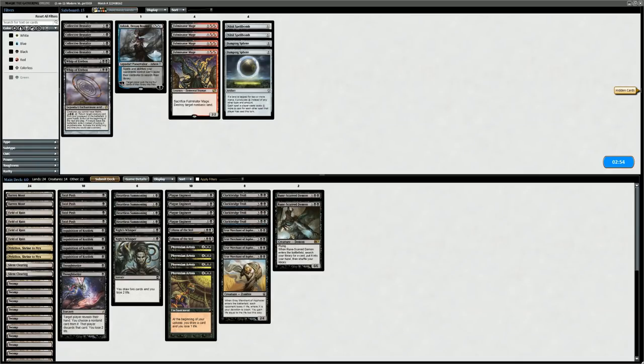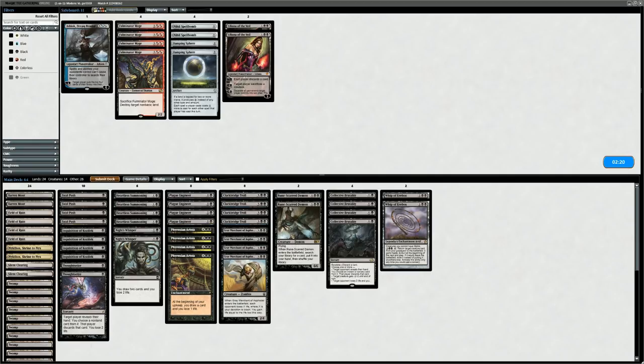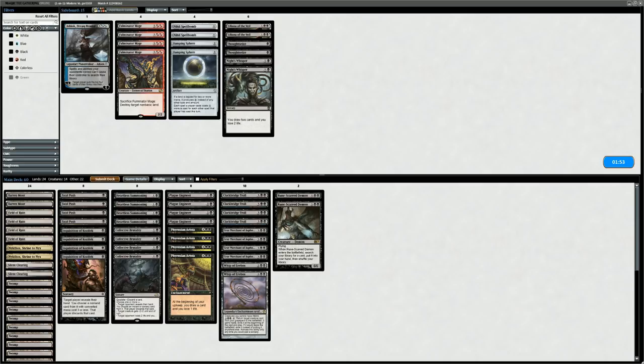Collective Brutality can't hurt. Could even consider Fulminator Mage to destroy lands that turn into creatures, and Whip of Erebos could be serviceable. Phyrexian Arena is okay to keep. Liliana is pretty poor since the opponent tends to go wide. Could shave two Thoughtseize though opponent has high-impact four mana cards like Experimental Frenzy that Inquisition can take. Could also shave two Night's Whisper since we brought in the full playset of Brutality as another two mana play. Check the curve after sideboard — looks fine, let's give this a shot.